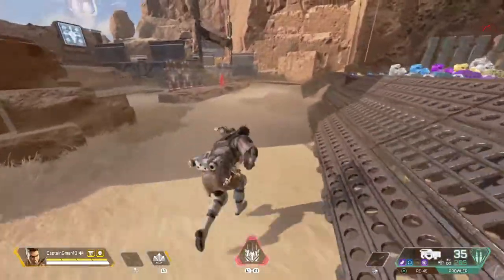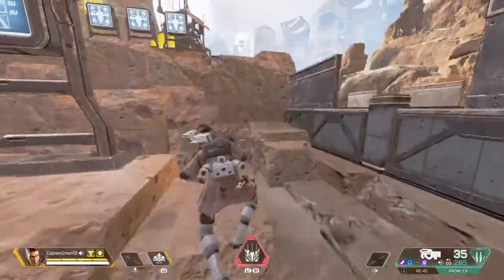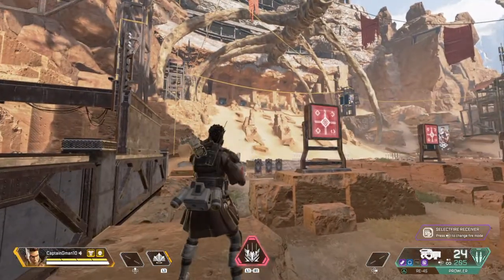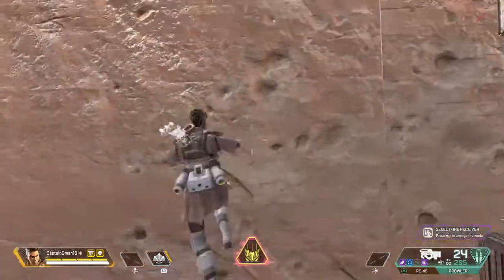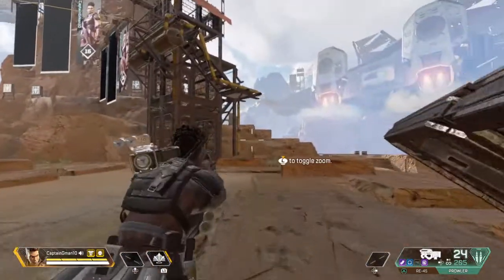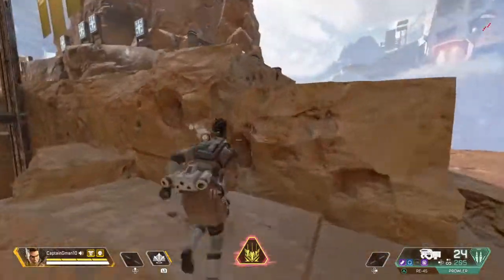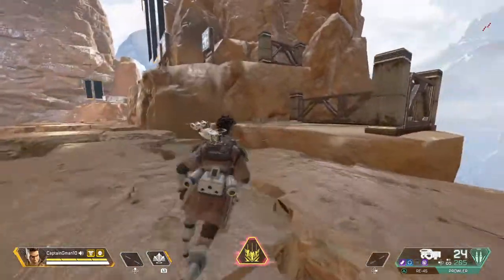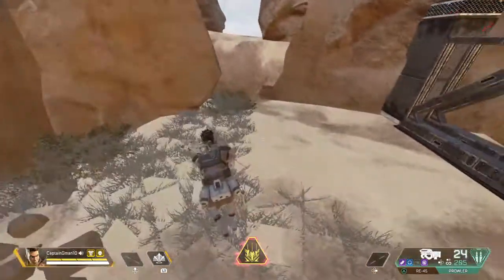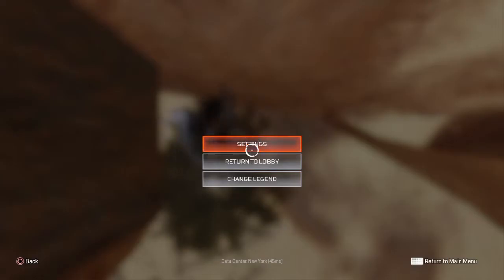Now, what you need to do for this is take a quick little trip up here. This might take a couple of tries because it takes a bit — sometimes there's something off or you forgot to do something. So you come up here, then you want to drop everything that you find. Come over to this bush, look down, and then change your legend.